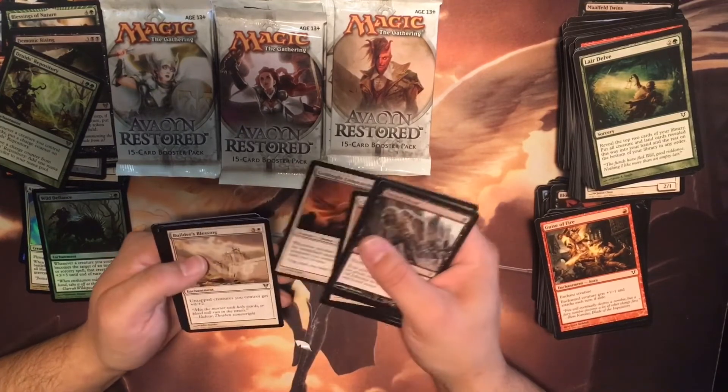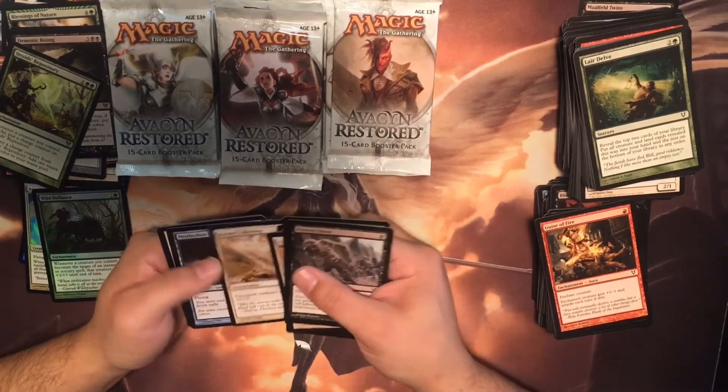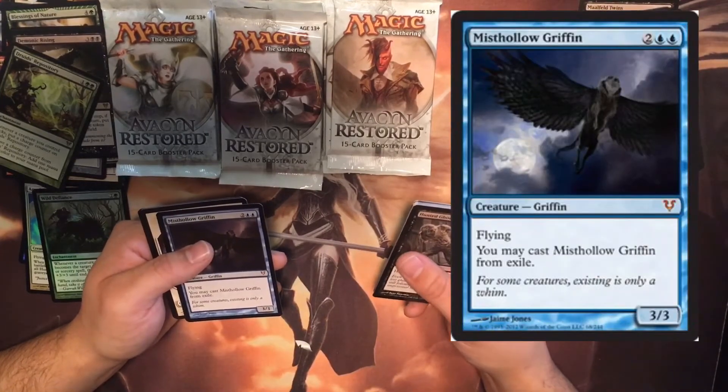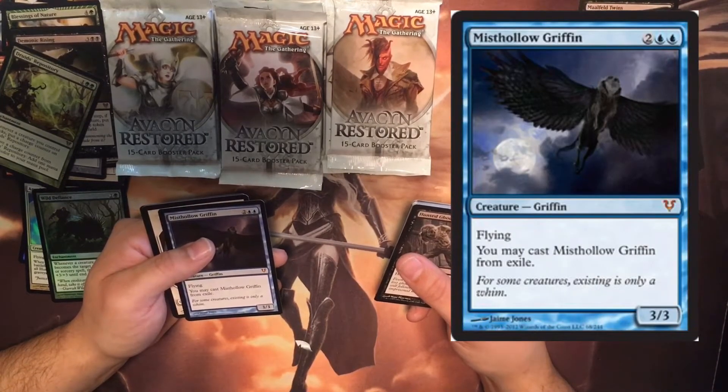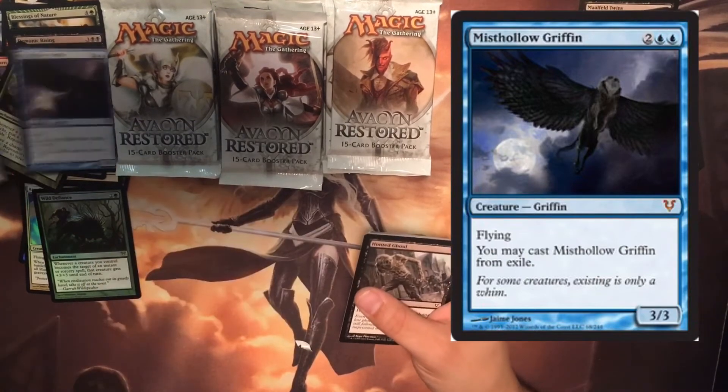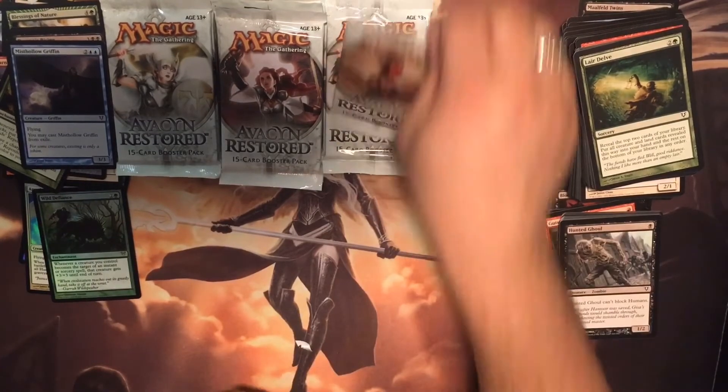Gold Knight Commander, Builder's Blessing. A mythic! Flying — Misthollow Griffin, from exile. You may cast Misthollow Griffin from exile. That's pretty cool — it's like having a creature in your back pocket.